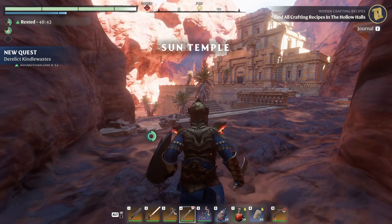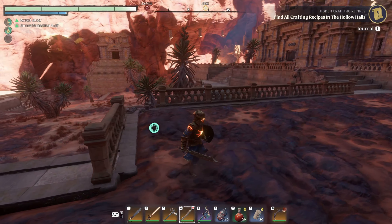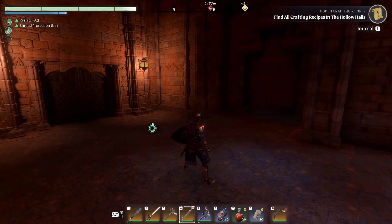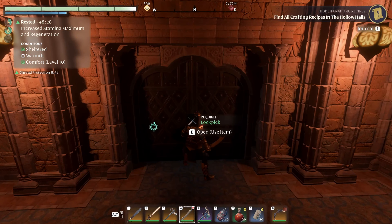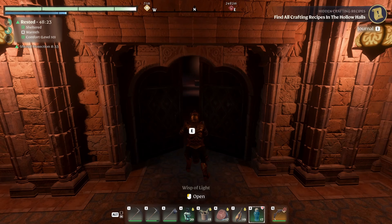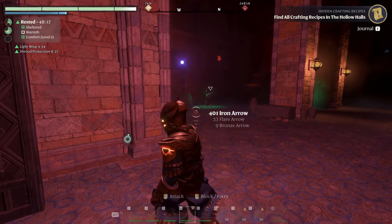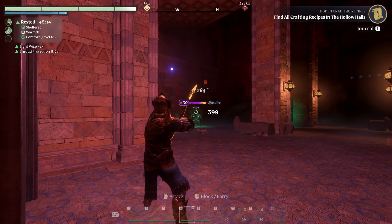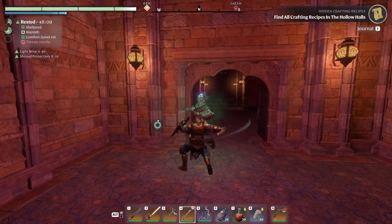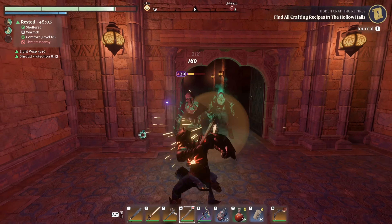All right, Mr. Sun Temple — the last of the sun temples. There better be something good at the end of this, but I'm not too hopeful because the last one we did in the last episode did not have anything very good. You'd figure a nice piece of armor or a weapon — or even a staff — would be nice to have. This is a very impressive one for sure. All right — it's time for a screenshot. I'll be right back. Just had to get a screenshot, you know how it goes.